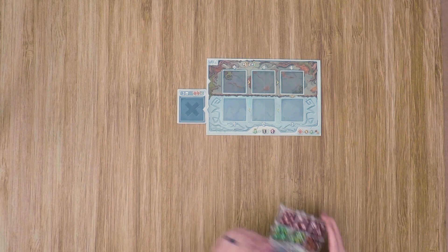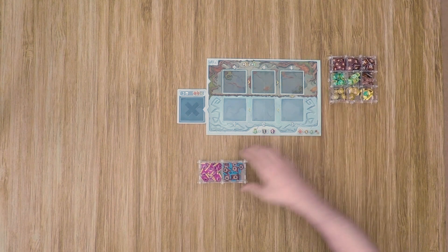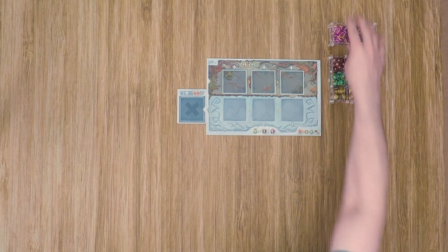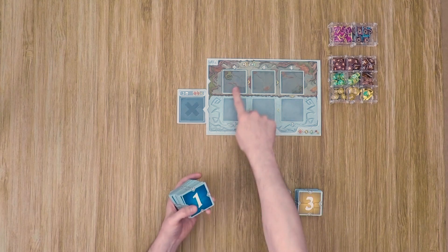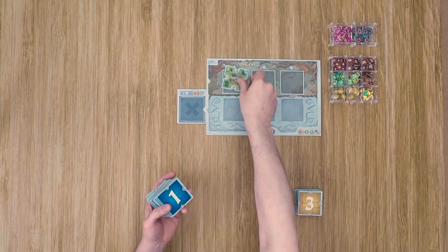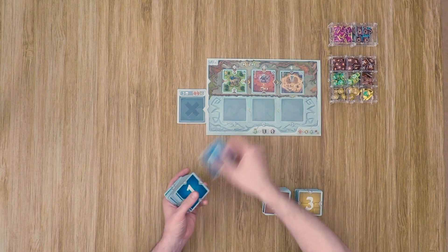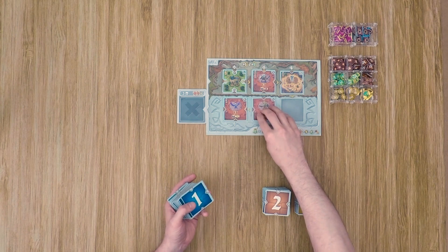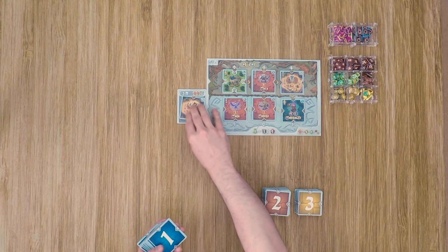Next, place out all the tokens you're going to be using — I'm going to be using Crystal Fortress pod sets, and if you want to find out more about these, there'll be a link in the description. Then grab all of the adventure tiles and separate them into their three groups. With the number one tiles, you're going to start by placing them out in the six different slots on the board. In a two- or three-player game, you're also going to discard two of them right off the bat.